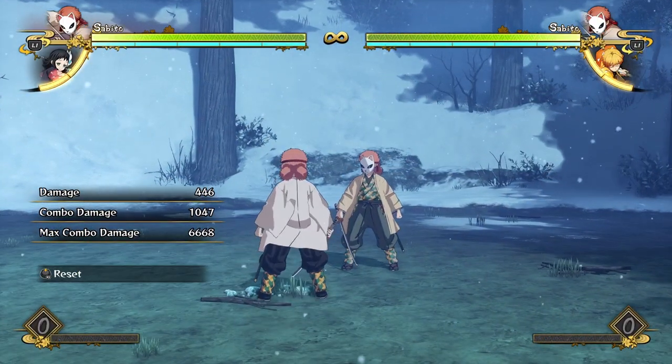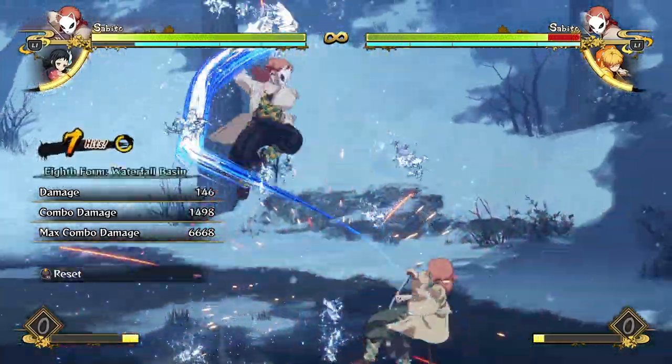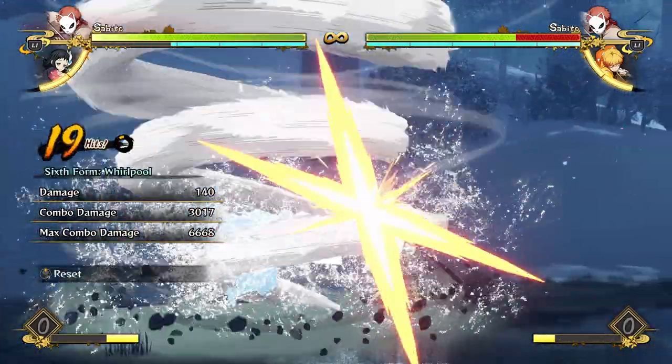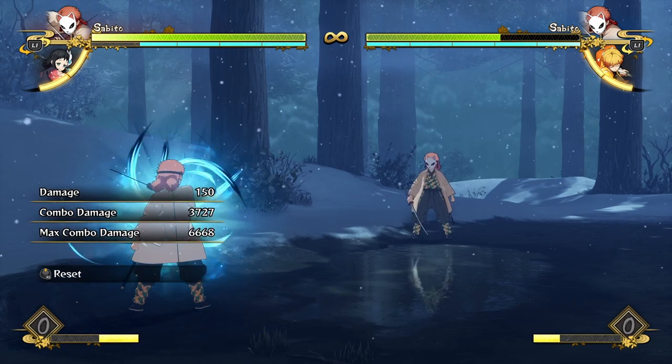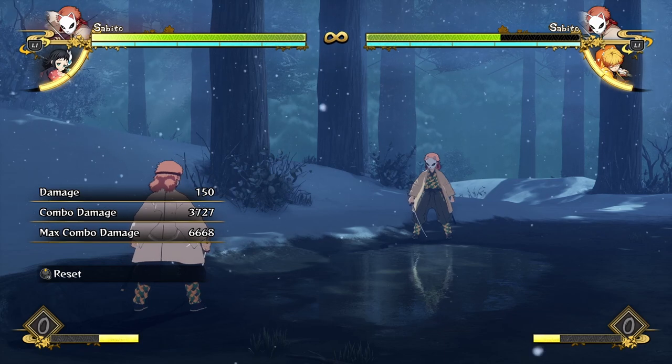Combos with Sabito are honestly pretty simple. His basic bread-and-butter combo is a full attack string into a waterfall, into a full attack string into the whirlpool — that's a really decent chunk of damage at 3700, which is really good for a super simple combo. It's almost impossible to mess up.